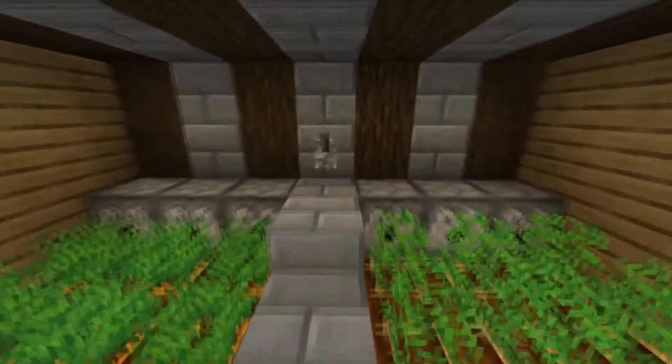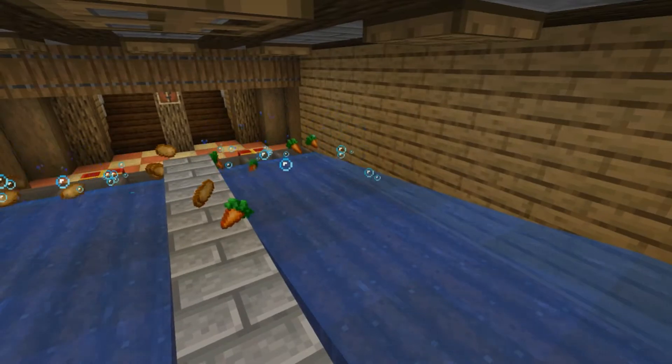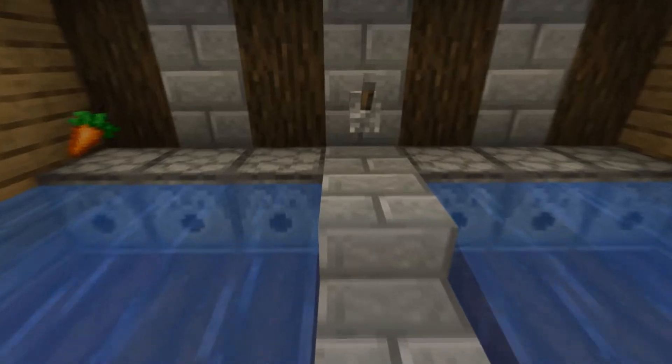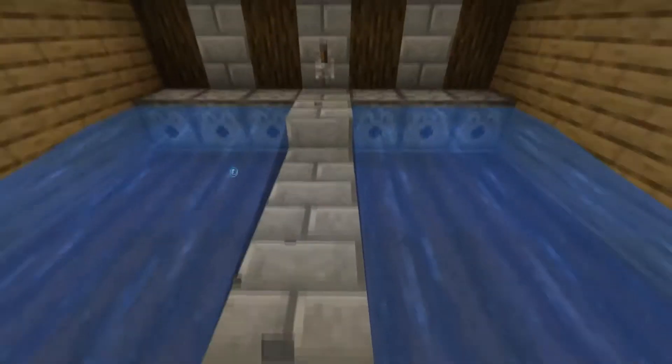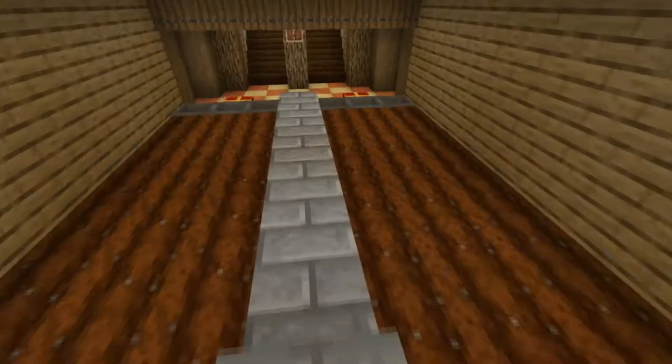In your own farm — look, you have your own restaurant farm because you need some food in your hidden base. So here you have your own food, and that's very nice.